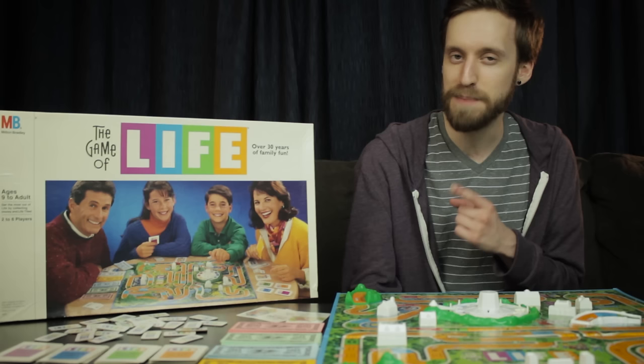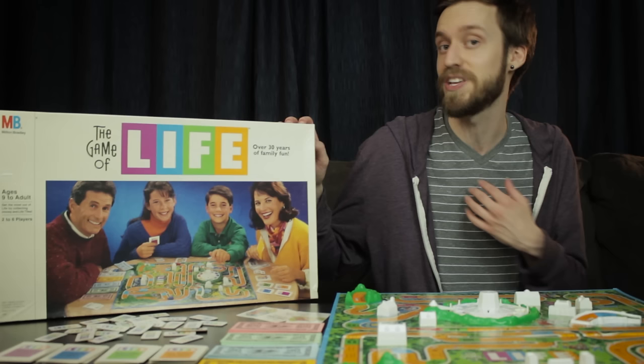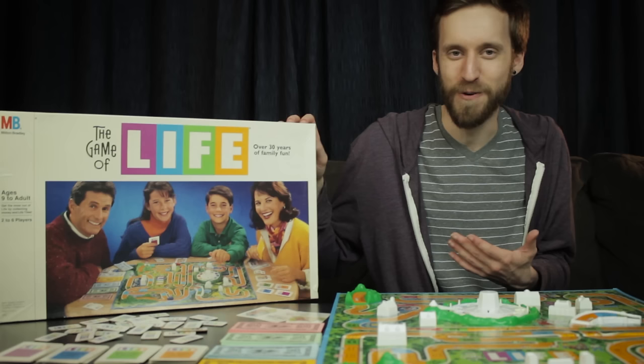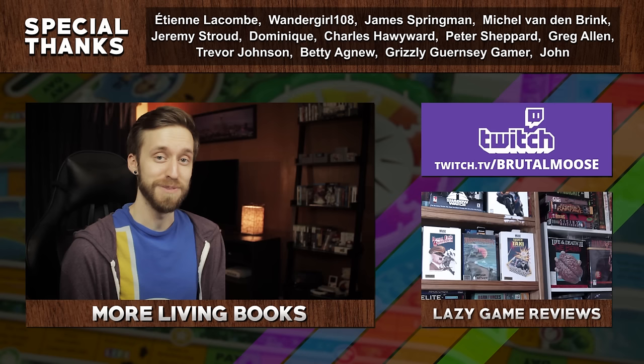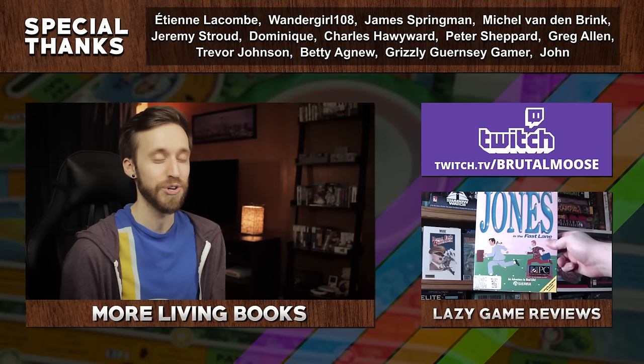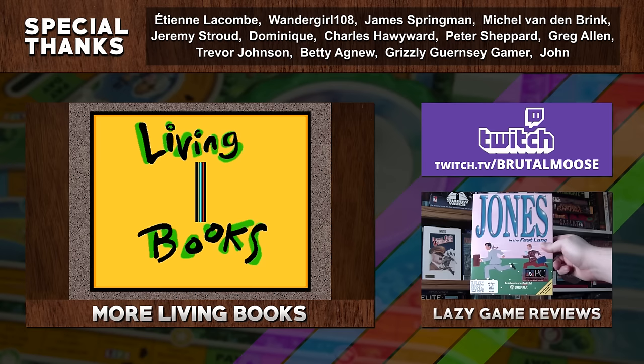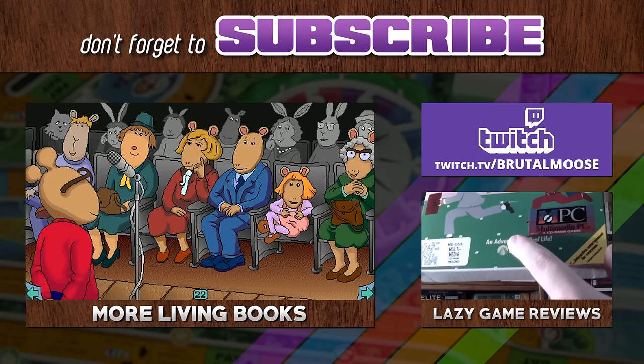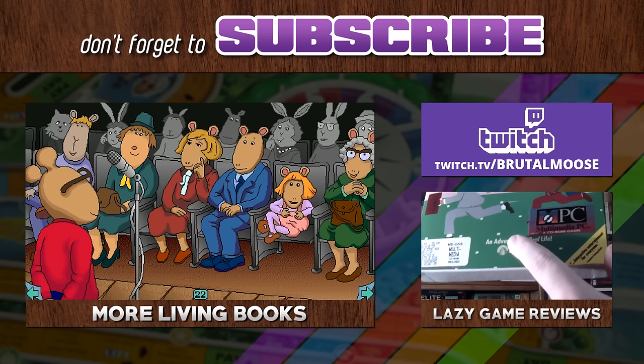I hope you enjoyed this little look at Jones in the Fast Lane, but before I go, I want to swing back to the Game of Life for a quick second. This is the 1991 edition of the game — the version I grew up with — and I never noticed it before, but these guys are color-coded to match the life colors up here. I don't know why I never noticed it before. It looks like they're having a good time, it's just kind of weird that they're color-coded. Bunch of losers. He's gonna make all the money now. See you soon.